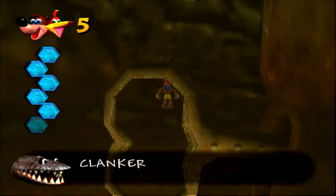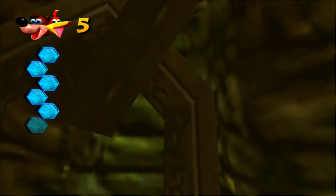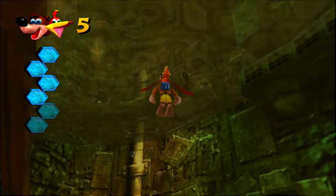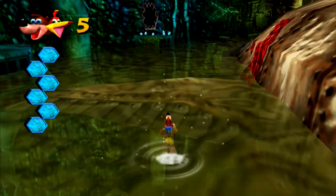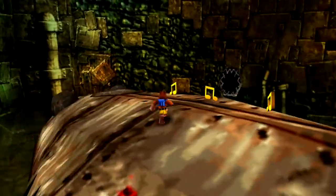And we've earned ourselves a Jiggy. Clanker has fresh air — you find reward on Clanker's back. So we successfully got the Jinjo, I think we got all the notes, and we unlocked Clanker. Next up, oxygen. And we successfully made it up top. So there's quite a bit we can do with Clanker now. First thing we're gonna do is hop on top and pick up some of these notes.